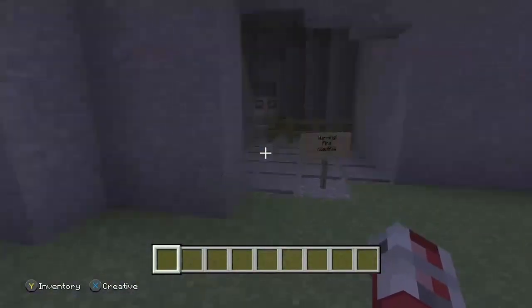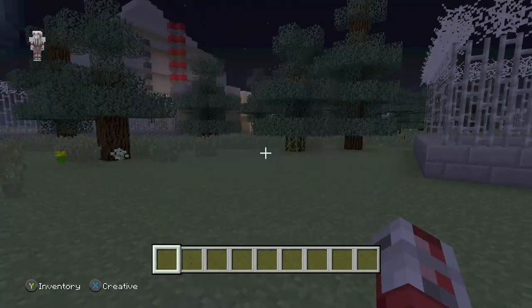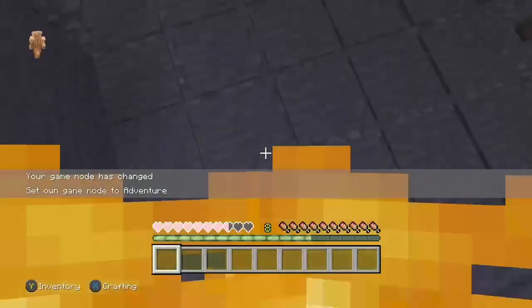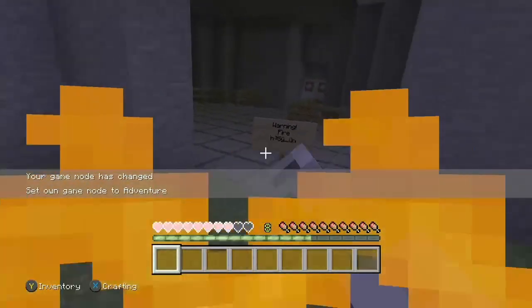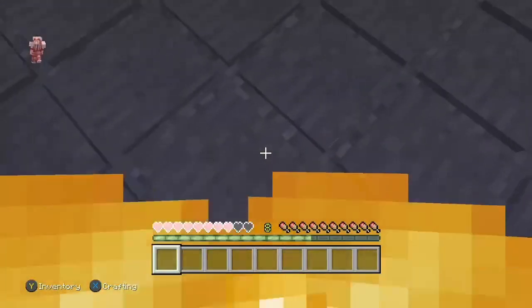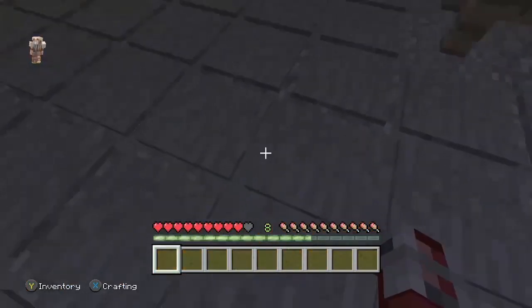This is the first area and this is your second area, as you can see. Let me show you the easiest way to bypass it, because as we all know, as you step on it there's fire — it says 'warning fires.' There's a secret path that you can take if you take the right path.